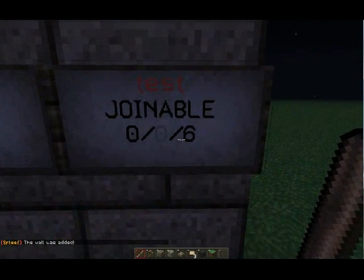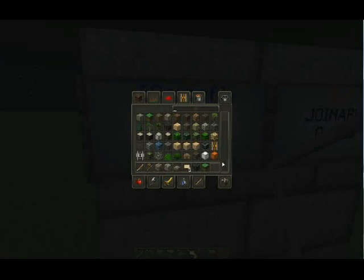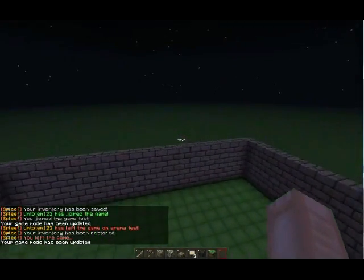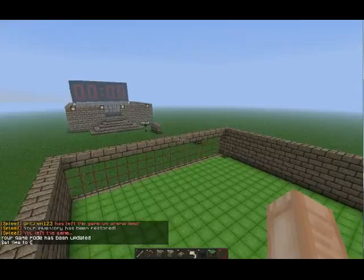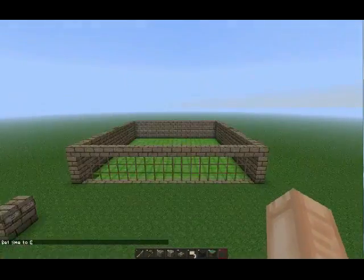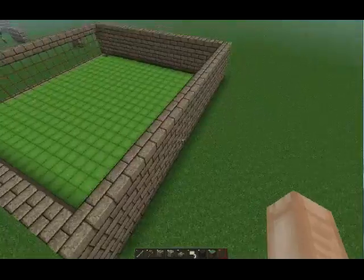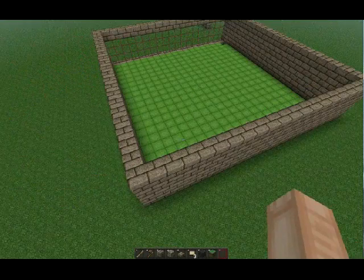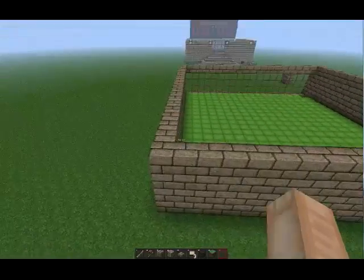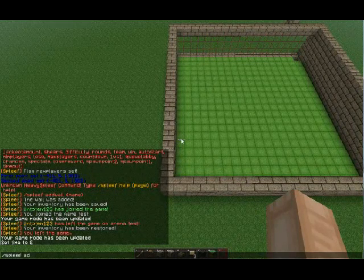There we have it — joinable, showing 'test,' and it shows zero people in and zero — I think that's zero in the lobby and zero in game, with a max of six. Right click the sign and there we have it. The next part will be the scoreboard. I haven't tested this fully enough to see if it completely works. You want to place it elevated above the ground because it will destroy part of the floor if placed too low — trust me, I did it and destroyed part of my arena.